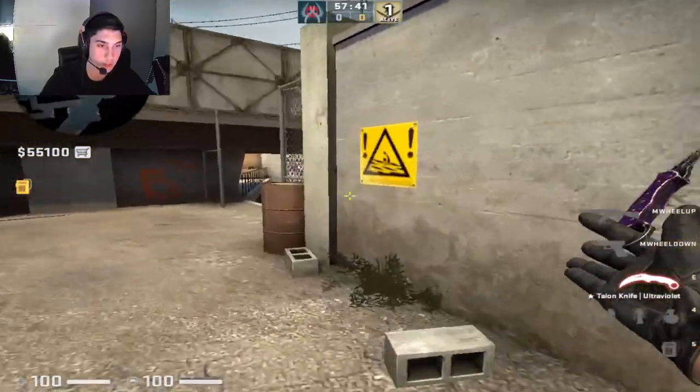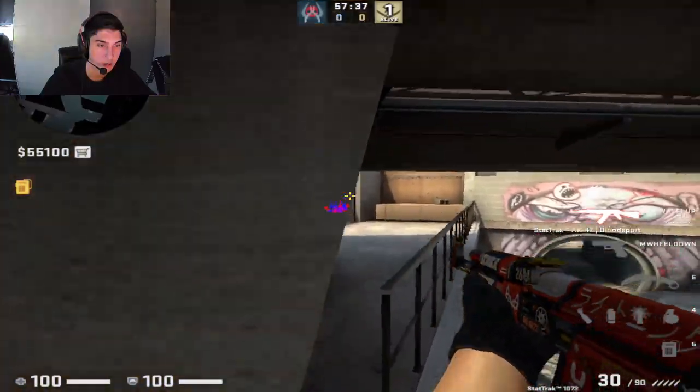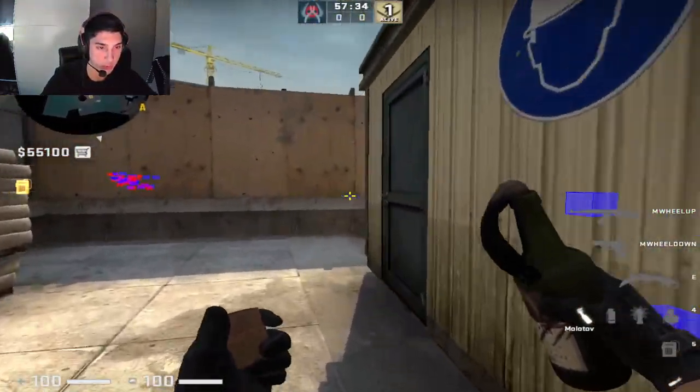If the CTs take short control and they smoke your molly, what you can do is spam them by going here and aiming like this and shooting right here. This cuts a lot of frags because CTs will just be walking up and trying to take control fast.